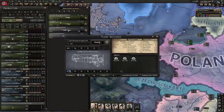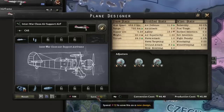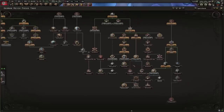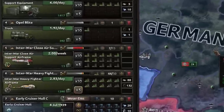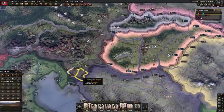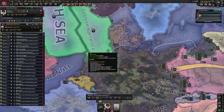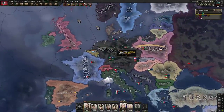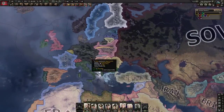Instead we're just gonna pump out some terrible crappy tanks in hopes that it's enough, but it's probably not gonna be. I can't even put the anti-tank gun on it - we're gonna need some bigger engines. This thing sucks. If we get into a single battle these things are just gonna get shot down, so we need to make sure their planes are gone before these things even get over there. We're pretty much ready for the war now - I'm gonna delay just by one focus and get Slovenia, just to get a couple more tanks out. Considering we have 13 right now, we're going in after the mighty conquest of Slovenia.